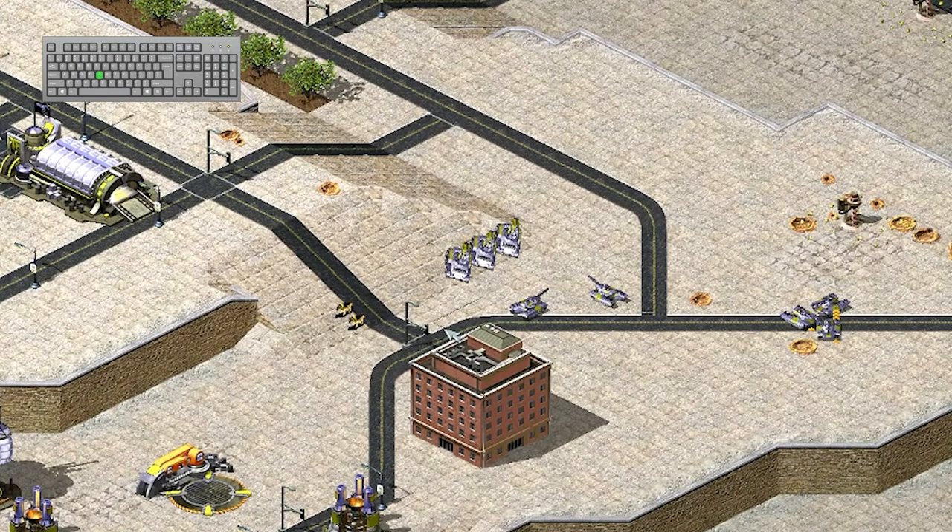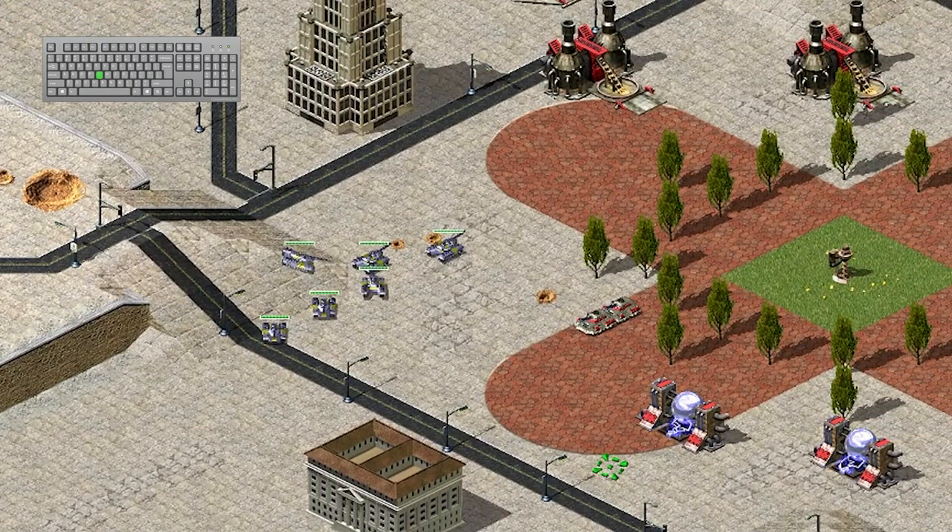With repair IFVs, this will make the IFVs repair nearby damaged units. And with tanks, this will force them to attack nearby hostile units.